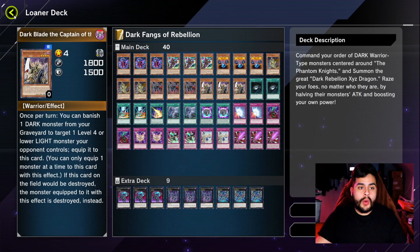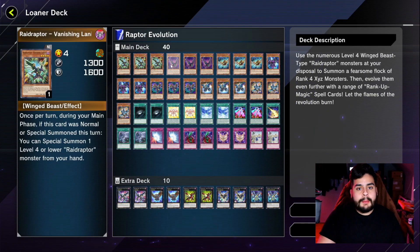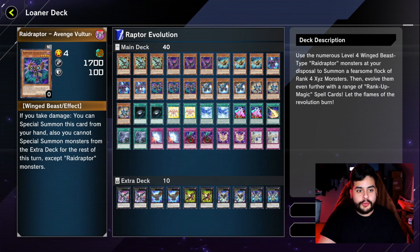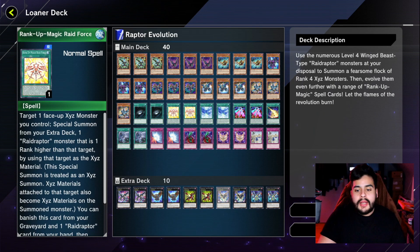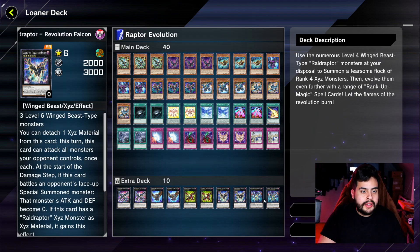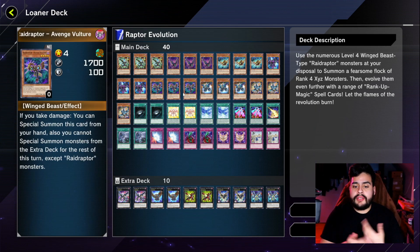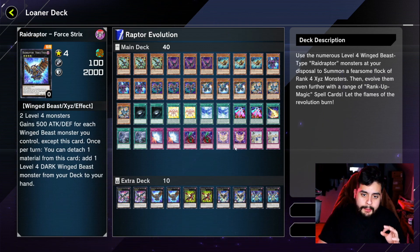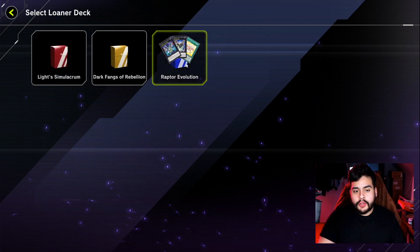Next up is Raptor Evolution. This deck, same as the Phantom Knights, has very good synergy. It also has a hand trap — I forget which one — but it's really good. The ratios for spells and traps are similar, but this deck also has a negate. It's super friendly and easy to Rank into any of your Raid Raptor Exceeds. I'd recommend this as my other choice.